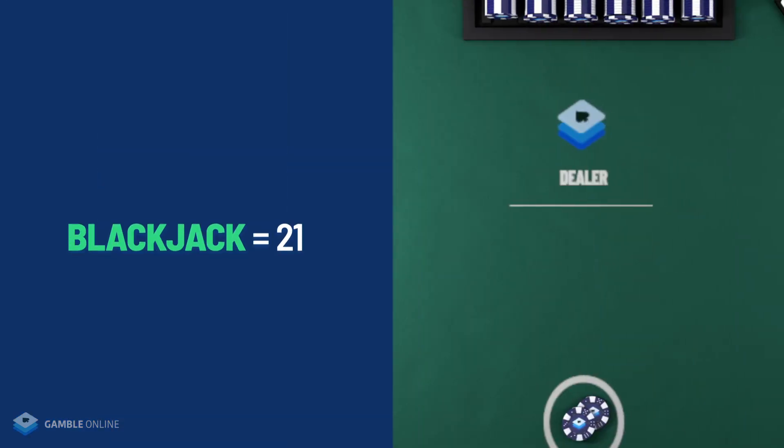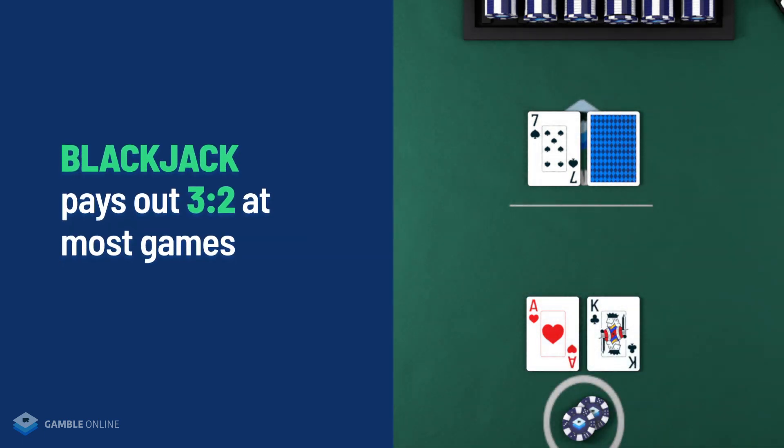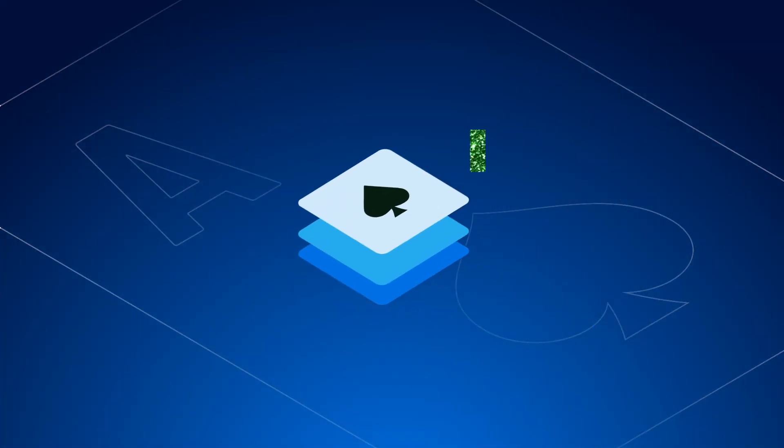If you're lucky enough to get dealt a blackjack — an ace and a 10-point value card — that pays 3 to 2. So if you've bet $10 on that round, you're getting $15 back plus your original stake. Any other win in the game pays 1 to 1. Remember, you aren't playing blackjack against anyone else — just you and your hand against the dealer's hand.